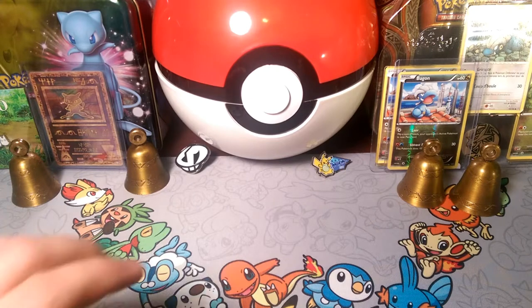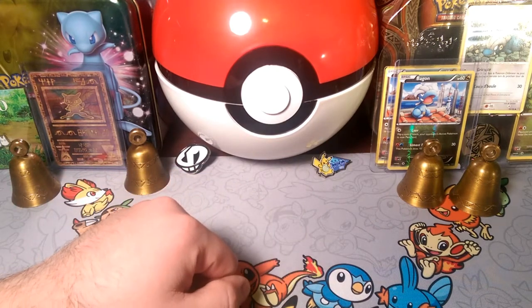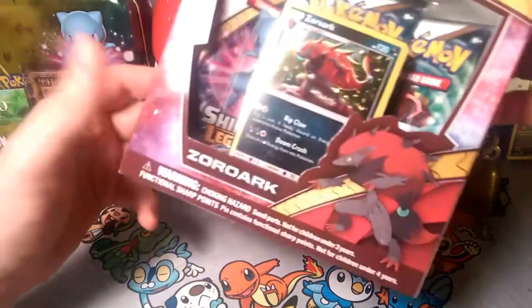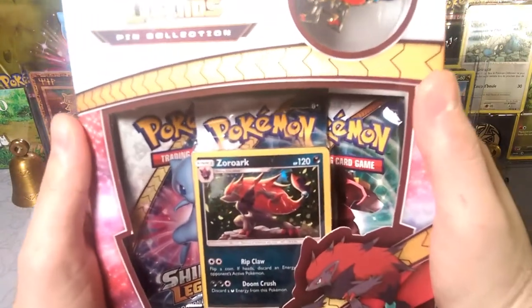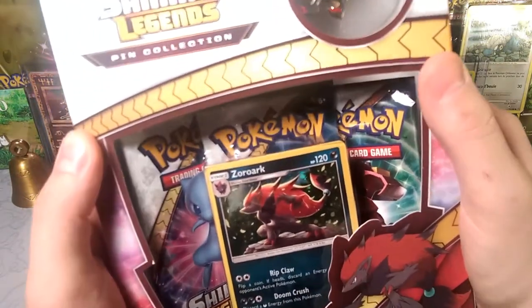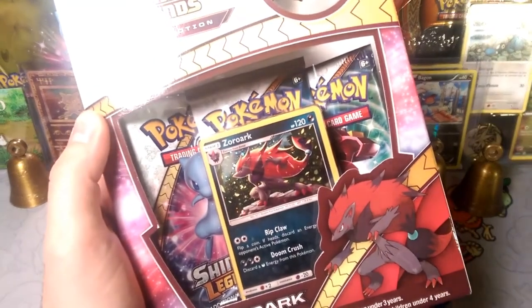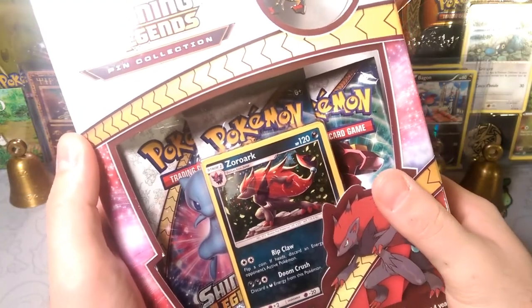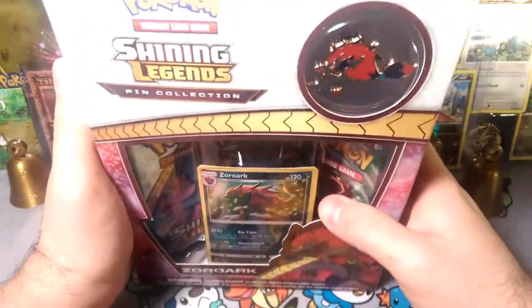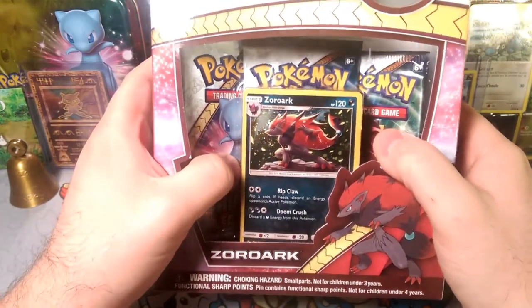We have a special pin collection box for you today guys. You've seen these all around but we finally got ours — that is the Zoroark Pin Collection. It's a Shining Legends Pin Collection. It has a Zoroark pin, the Zoroark card with Ripclaw and Doomcrush, and then three Shining Legends packs.